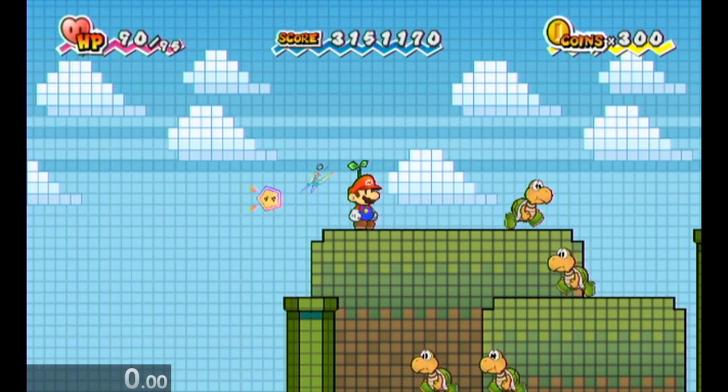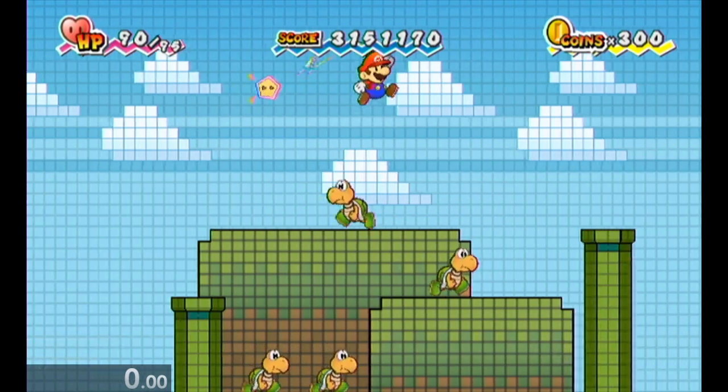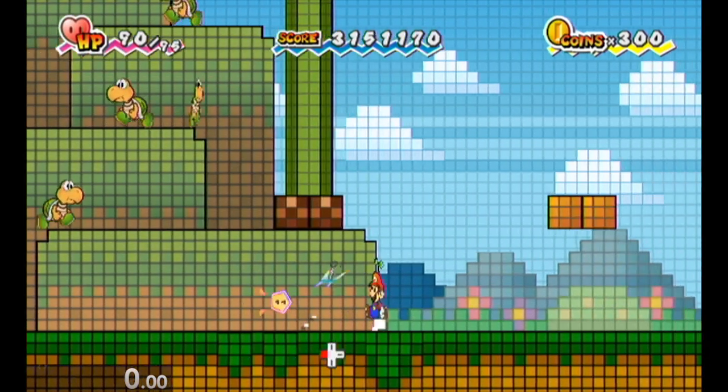Hey guys, Zach here. I just want to record a quick strat in 3-1. Basically, you actually lose out on a Tanooki Leaf chance if you kick the top shell all the way down because it'll fall in the void.